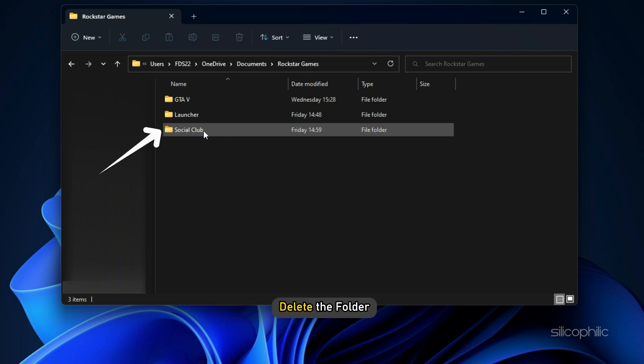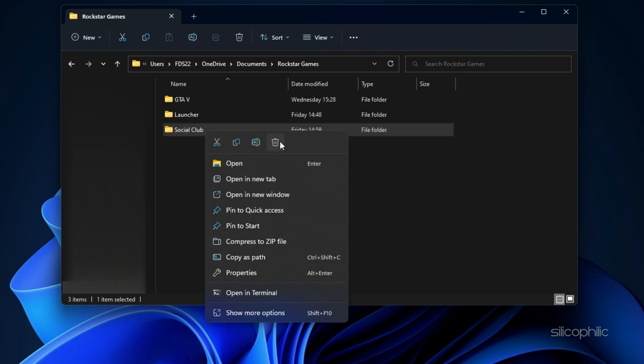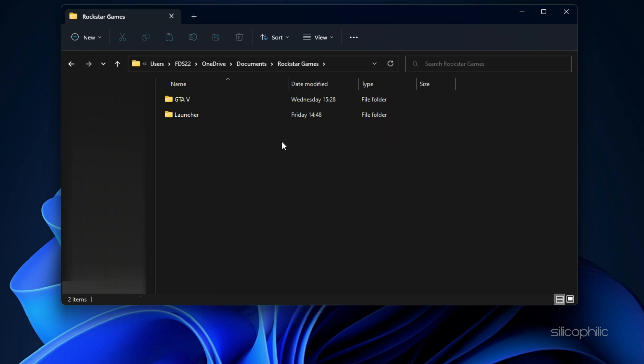Delete the folder. If a window appears saying Folder Access Denied, click on the Continue button. Wait till the folder is deleted.